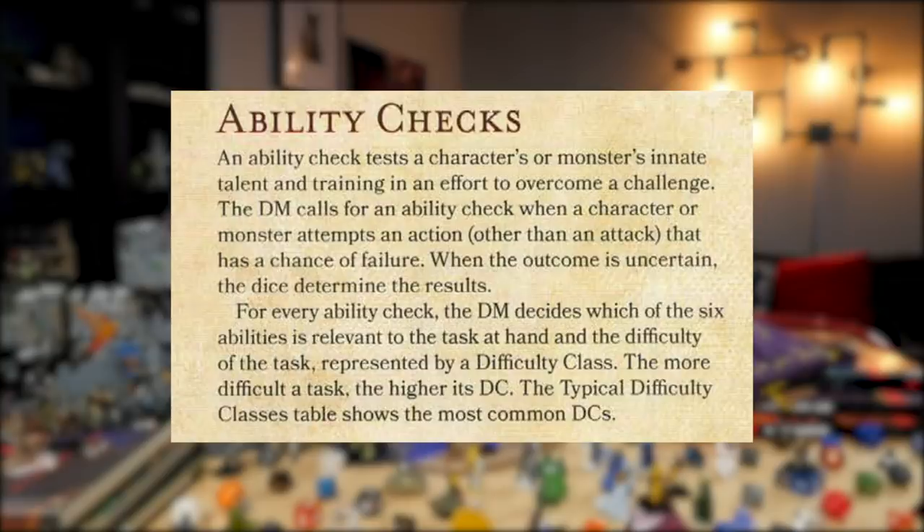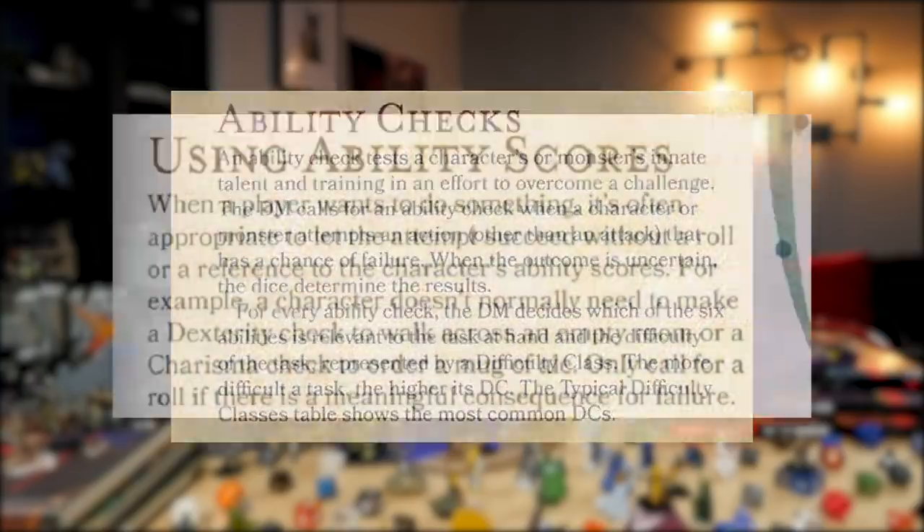One of the things I went looking for was addressing an issue we get a lot of questions about — either players don't wait until the DM has asked for a roll, and they have to deal with a cascade of different die rolls and therefore can't have meaningful failure. Apart from just the way the game is played, in terms of the rules it's sort of clear that the dungeon master calls for an ability check anytime the outcome is uncertain or there is a chance for failure — that's in the Player's Handbook. And then in the Dungeon Master's Guide on page 237, it says the dungeon master should only call for a roll if there is a meaningful consequence of failure.